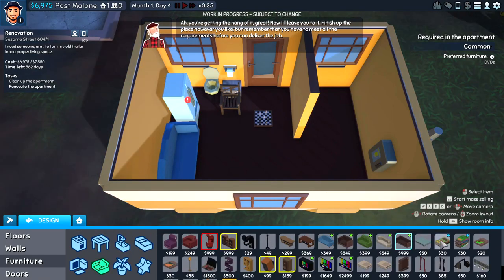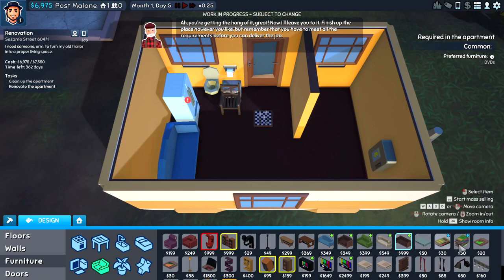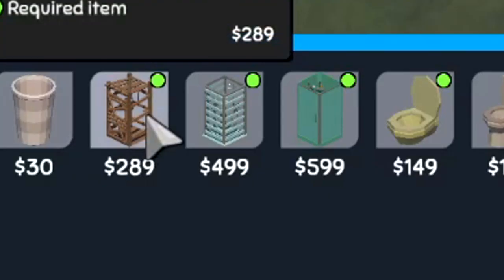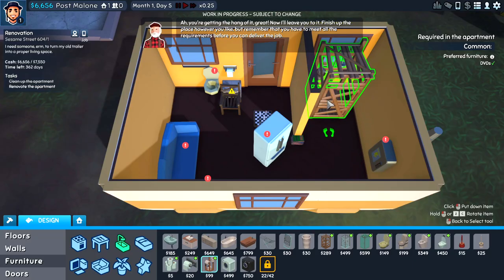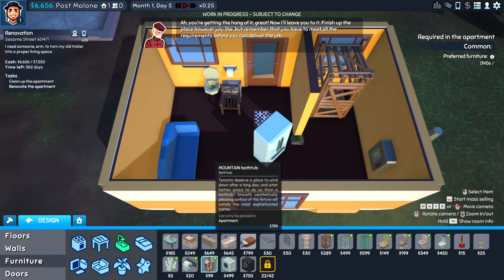He wants DVDs — I'm guessing it's just these two and not the DVD player. Let's see where to put that. This is the perfect apartment — or trailer — that this guy wants. He has a toilet. A shower? Yes, he definitely needs a shower. Put that back in this corner.